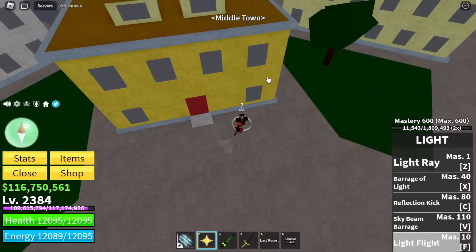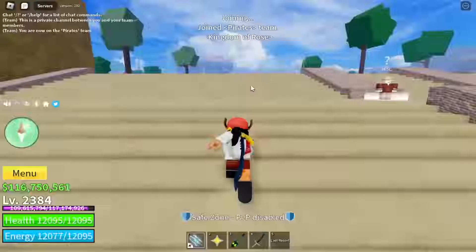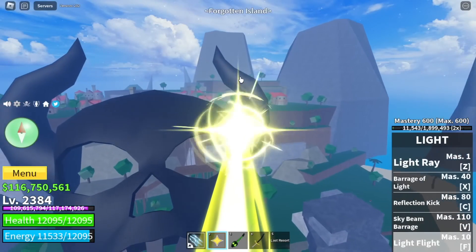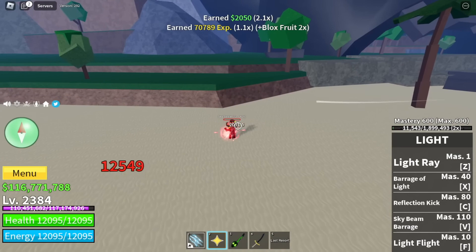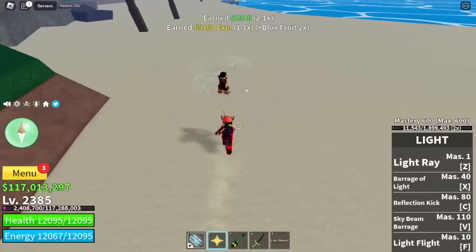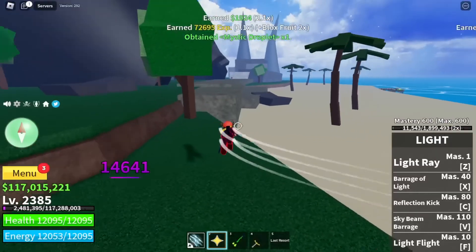Next up, we will head to the second sea for our final item — the mystic droplets. Guys, remember the final island in the second sea? I'm talking about the Forgotten Island. Start defeating the sea soldiers there. I suggest using a logia fruit here because these mobs cannot hit you. There you go, guys — mystic droplets. You need 10 of these.